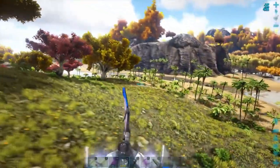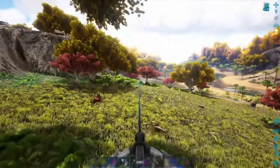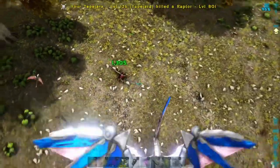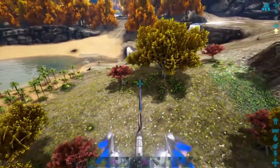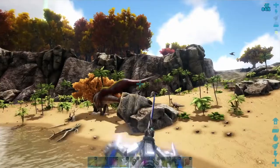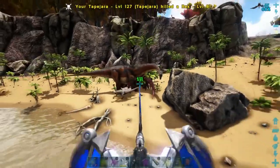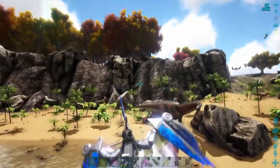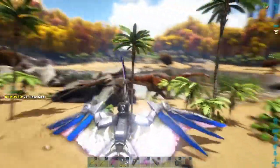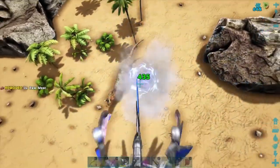Earlier we mentioned the tek Tapajara saddle, and here it is in its full glory. You've got the same maneuverability but with the added extra of being able to shoot things — there we go, a level 80 raptor blasted away straight away. The tek saddle can still carry three people as the regular saddle does, but even with just the pilot it makes a Tapajara a force to be reckoned with. You can only get the tek Tapajara saddle by defeating a boss — specifically the Dragon at the easiest gamma level, which will unlock it.